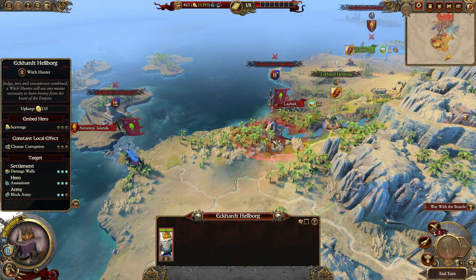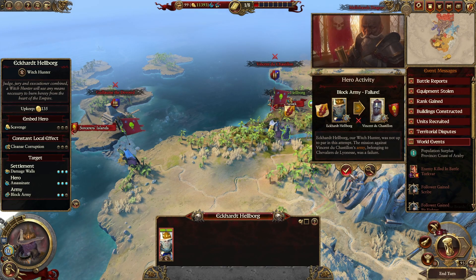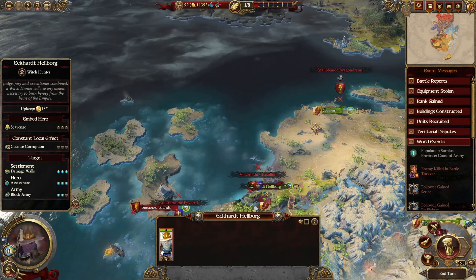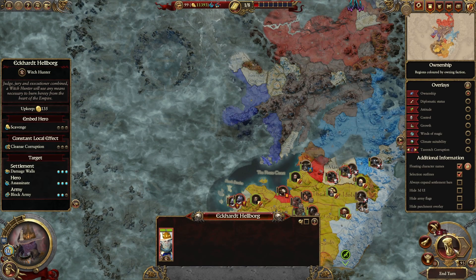Let's block this army here to hold in position. No. Failure. Income is absolutely fantastic. Let's flip the turn here and see where they go.